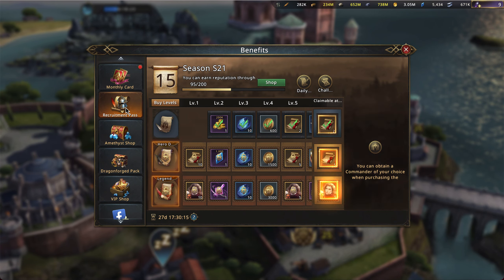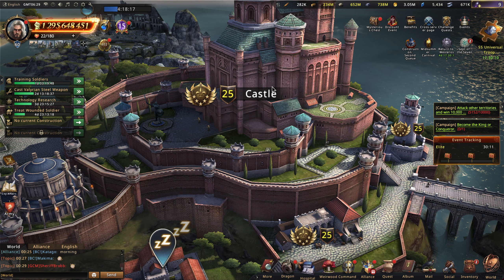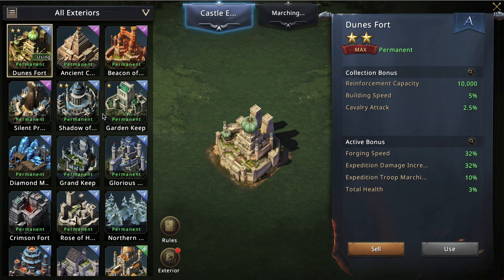So as we now know, in the recruitment pass they've added the rare crystal essence. I want to take a second to talk about which of these castles you should be aiming to get if you're going to be upgrading some A castles with some rare crystal essence.